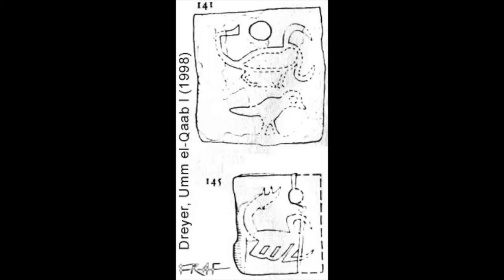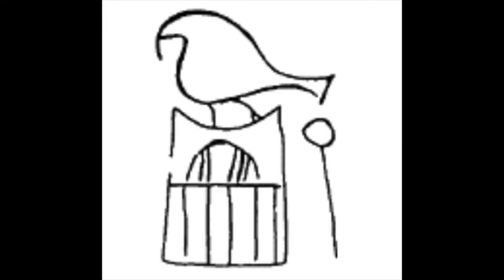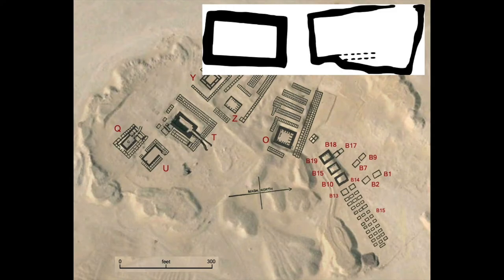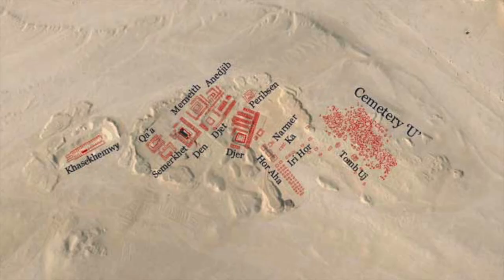The ruler interred in Tomb UJ was likely one of Narmer's direct predecessors. We also know of at least two other immediate predecessors of Narmer. The first was the king buried in twin chambers B1 and B2 at Cemetery B in the Umm el-Qa'ab, part of the same sequence of tombs as Scorpion in Tomb UJ and the pharaohs of the First Dynasty who would arise from the Thinite line of kings.